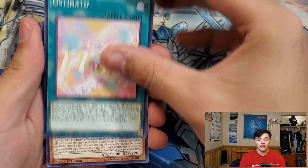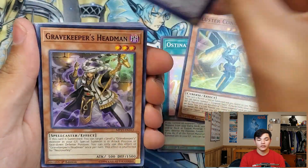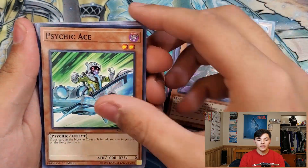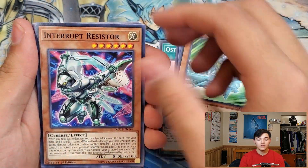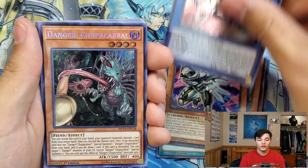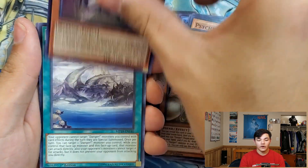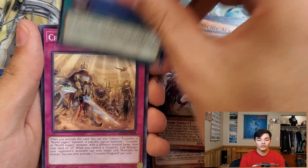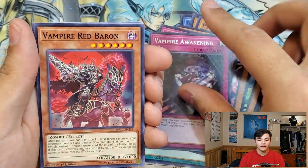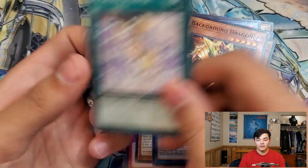Pack one from the tin: The Ostinato, Cluster Congester, Salamangreat Emerald Eagle, Gravekeeper's Headman, Psychic Ace, Interrupt Resistor, Revenge Dread Executor, Danger! Chupacabra!, Beat Bladesman Fur Hire, Realm of Danger, Crusadia Vanguard, Vampire Awakening, Vampire Red Baron, Crusadia Regulex, Background Dragon, and Crusadia Power.